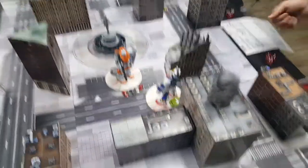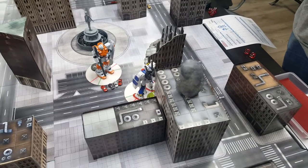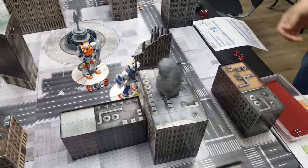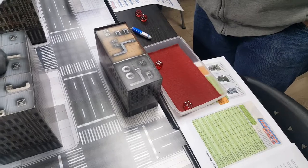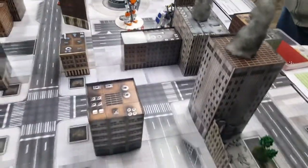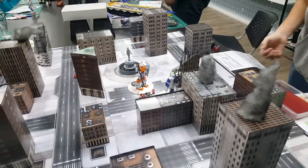Adam gets to counter-attack and chooses two strikes instead of one. He rolls a six and a four — two hits, both crits. Kevin rolls three armor dice and gets a six and a four, blocking both shots. The melee continues back and forth like a Dragon Ball Z fight.